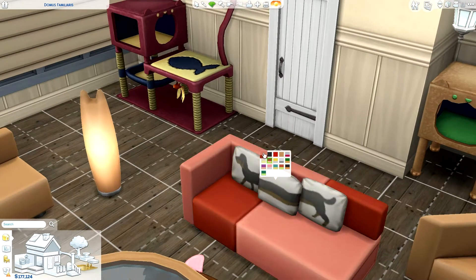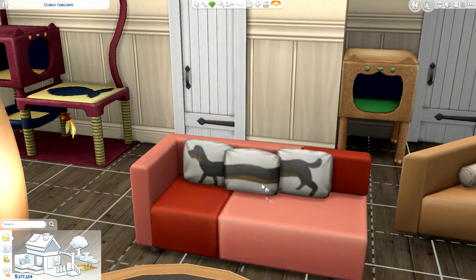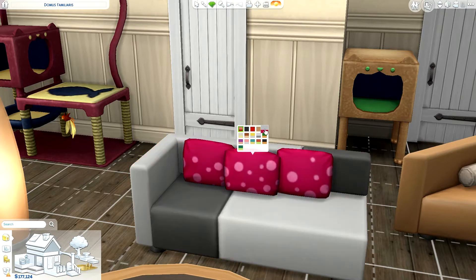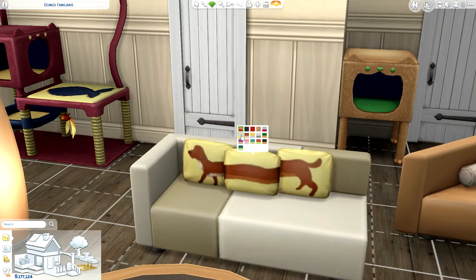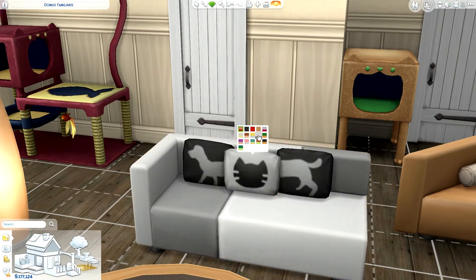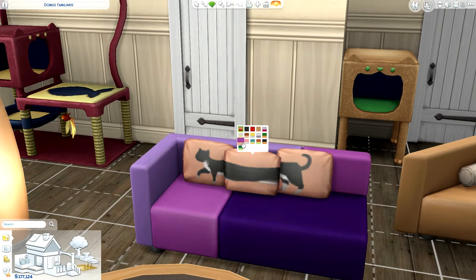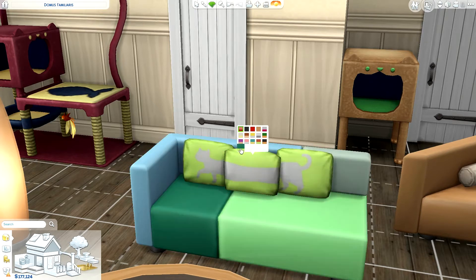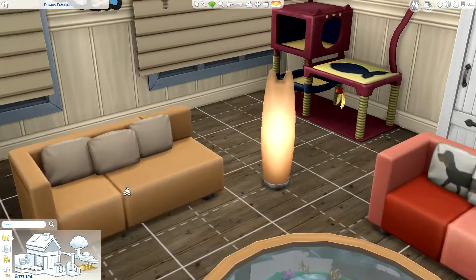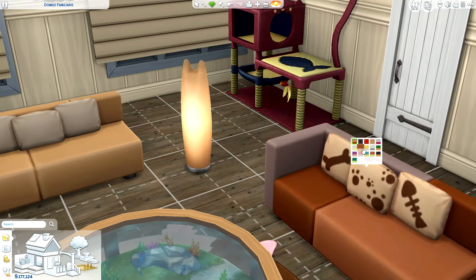The couches come in multiple different colors, which I love, because I have a Dachshund Jack Russell mix. There are plain colors, bright colors, and then there's one that looks just like my dog's coloring. If you have a Dalmatian you might love one of the other options, and there's also one for both cat and dog lovers. That's why I decided to put one of each — so you can see how it works in a pet-themed household or a regular one.